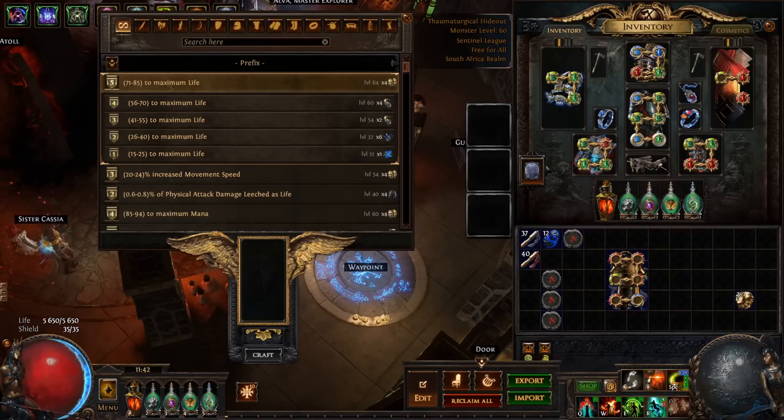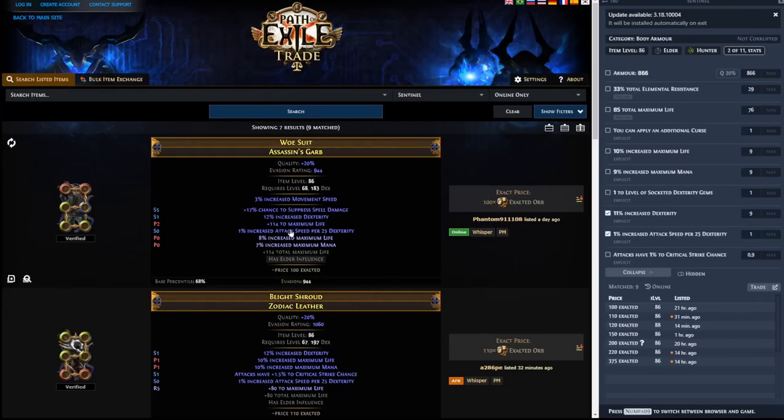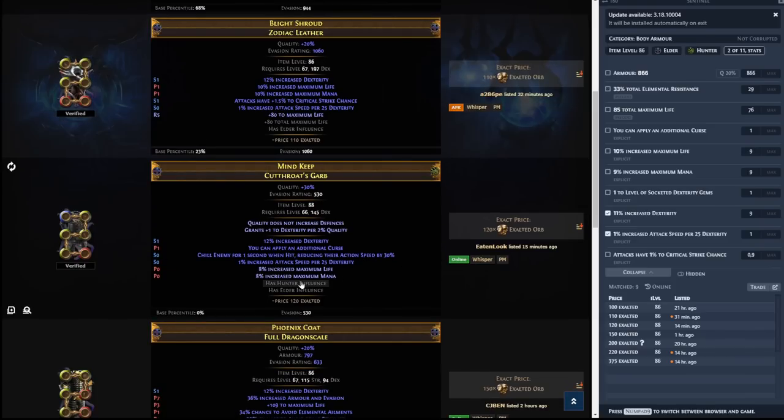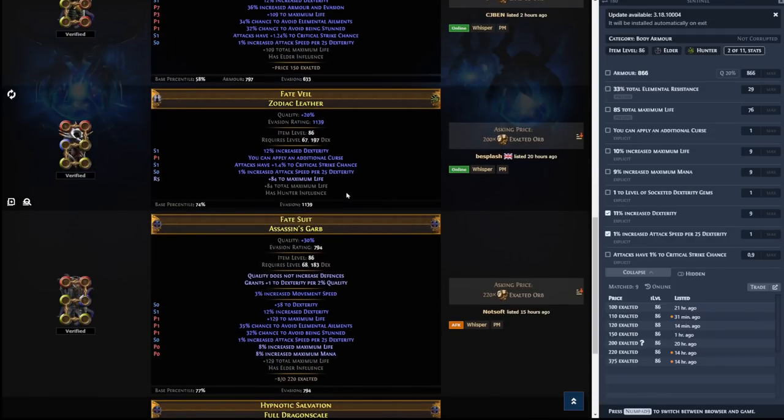Let's give it a bit of a price check and see. This one's a bit hard to price check because there's not a whole lot like it. But you can see this one has the percent dex — not elevated — the 1% dex, and then crafted 100x. This one has tier 1 base crit, but it doesn't have the additional curse, the dex isn't elevated. These are very nice — it has good suffixes — however you cannot now get additional curse on this because it only has elder influence. Here's one that's similar — additional curse — yeah, I don't know what this is worth, it's kind of one of a kind.